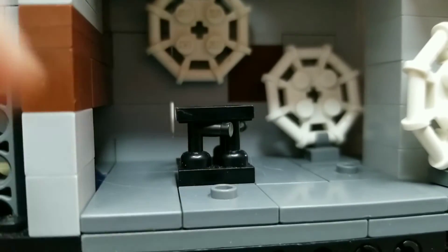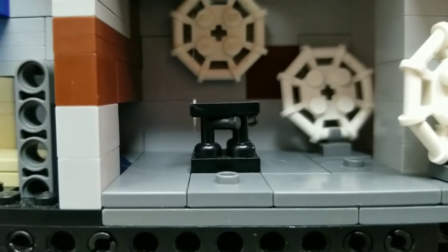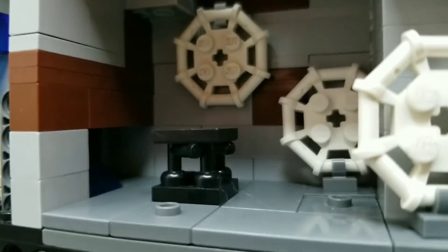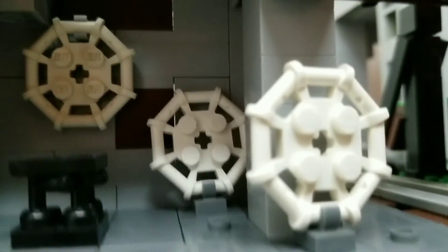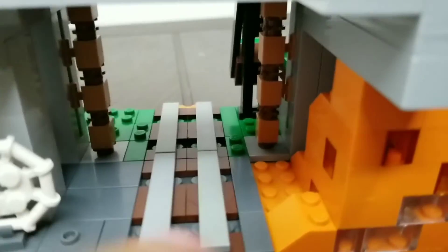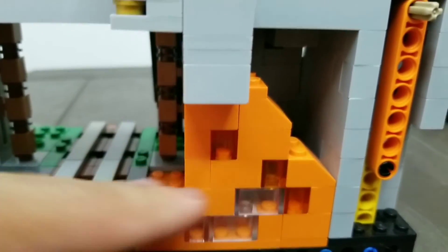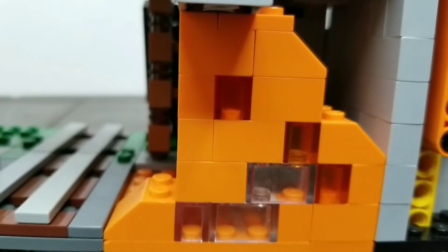Here you have a scaled-down spawner with some cobwebs around, just like LEGO did. This is the spider room, and next to it is just some rails and a lava pool. That's pretty much it — this is the smallest section of the mountain cave, so there's not too much to offer.